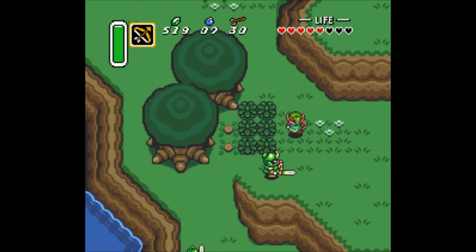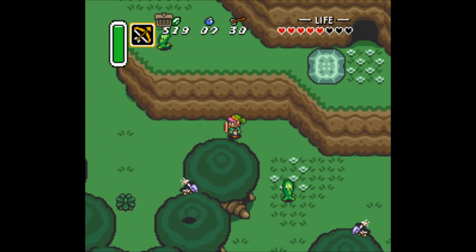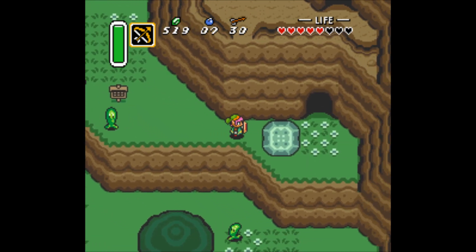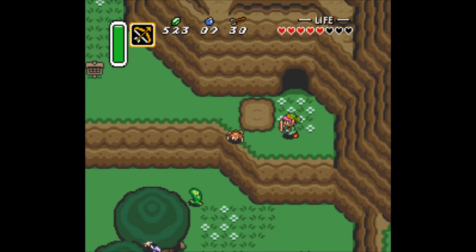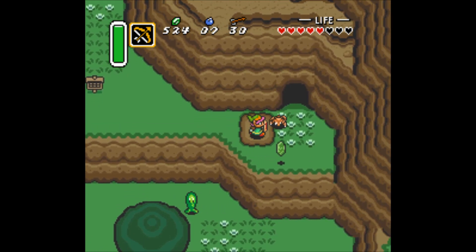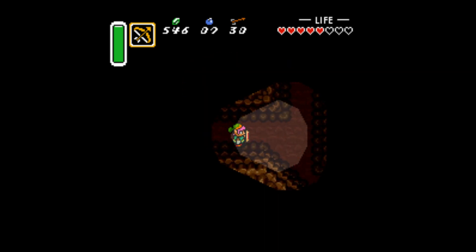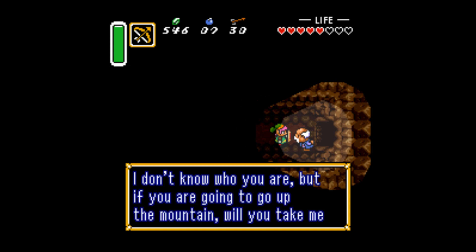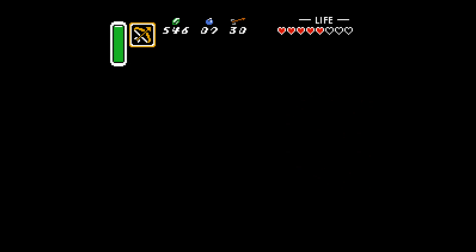Where do we go next? We go up here — we have to go into a cave. It's a money crab! Throwing money. Not that I need it. In here is an old man. Somewhere. There we are. Hello, old man. Follow me, old man. We can cuddle in the darkness.